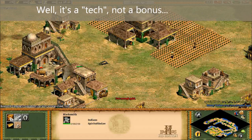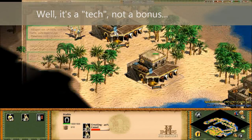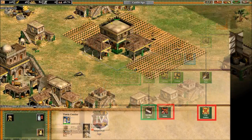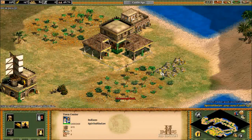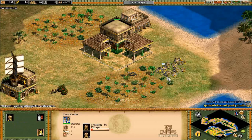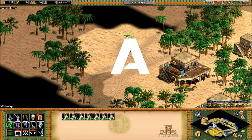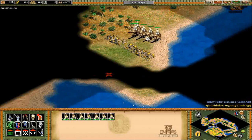I do find it a bit interesting that the Indians don't get access to guilds — it just feels like something they would have to approximate the Saracens' market bonus. Maybe free guilds would have been unbalanced. Given the importance of booming on many types of maps, especially at lower levels of play, I have to give the Indians an A for economy as they're really one of the best at that strategy in Forgotten Empires. So that'll do it for this civ overview.